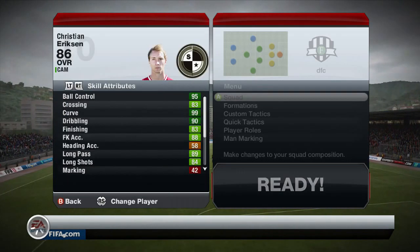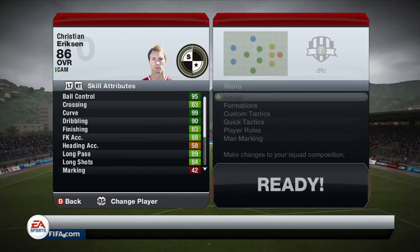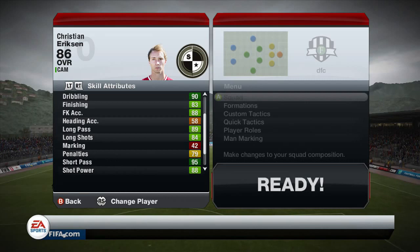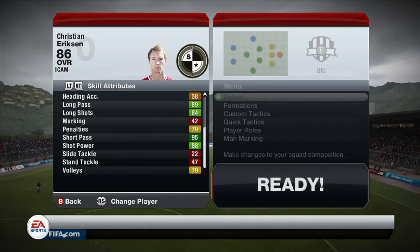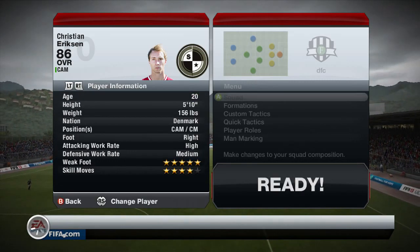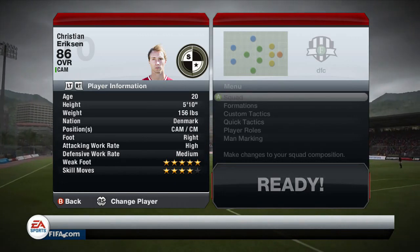Looking at his in-game stats, they are just amazing as well. Look at that — 95 ball control, 83 crossing, 99 curve, 90 dribbling. And that 99 curve is counting on free kicks. So he is all over 80s and the curving is 99, which is amazing. He has 95 short pass and 88 shot power. He is an outstanding player with that weak foot, meaning he can use either foot to the perfect standard.